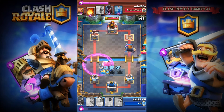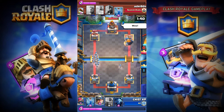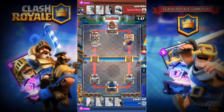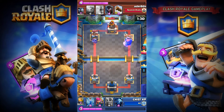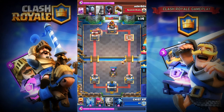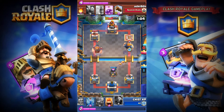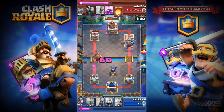I just got my crown tower hit. He has an expensive deck — Three Musketeers, level 4 Knight, and Giant. Most of his cards are high cost. My deck's average elixir cost is only 3.3, and his is around 4.1, so he's about 1.1 more expensive than mine. I can just cycle through my cards with low-cost options like Zap.